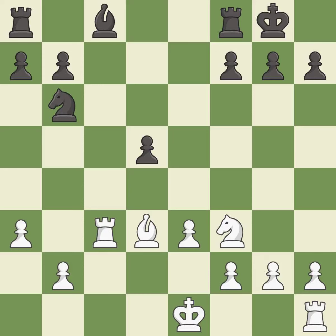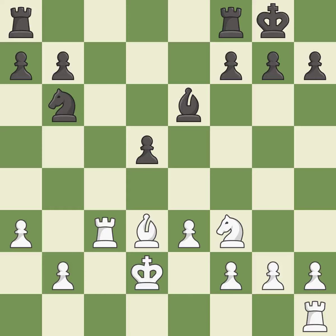This activates a bishop by developing it off of its starting square — it is best. The rooks can see each other now, allowing them to provide mutual defense — it is excellent. This is a fair move. This threatens to win a pawn — it is excellent.